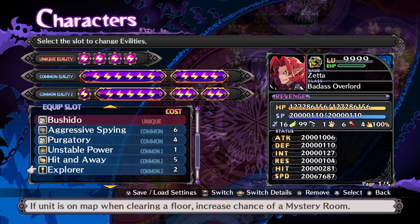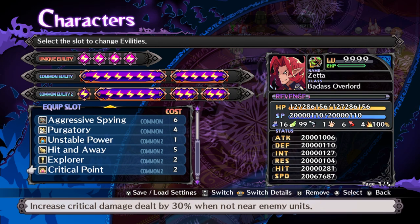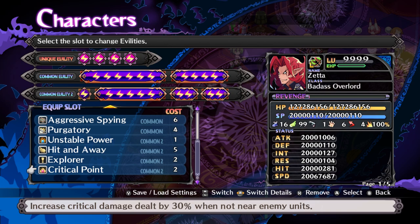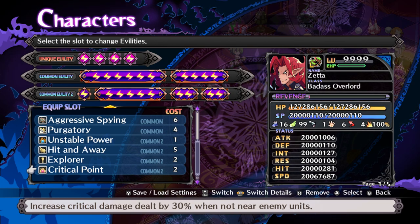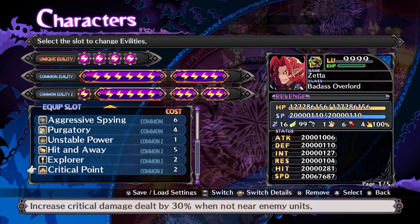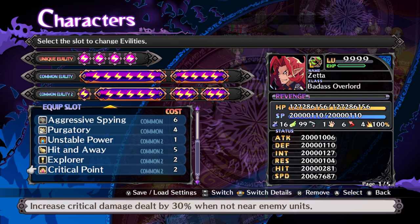Explorer increases the chance of Mystery Rooms appearing. Critical Point is a common ability of Petter - increased critical damage to enemies you're not adjacent to, so you don't want to be right next to an enemy, but you can be two spaces away and it deals extra damage. For two slots, that is really, really powerful.